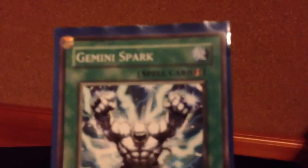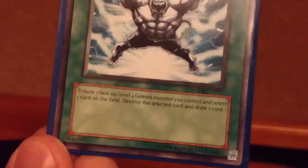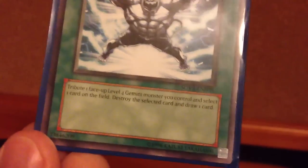It's a quick play spell card, automatically telling you it is broken — just kidding. But here's what the text says: Tribute 1 face-up level 4 Gemini Monster you control and select one card on the field. Destroy the selected card and draw one card.